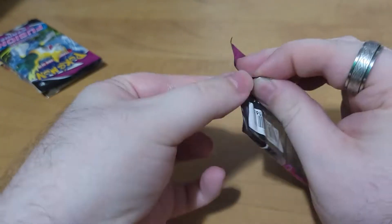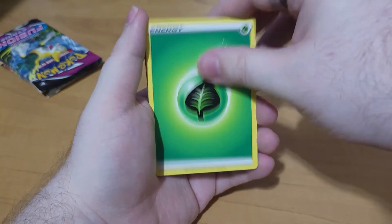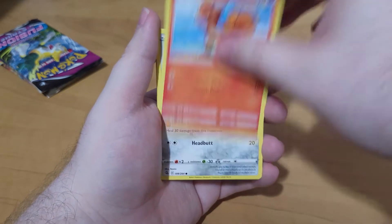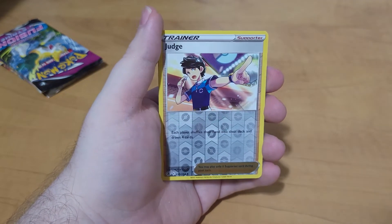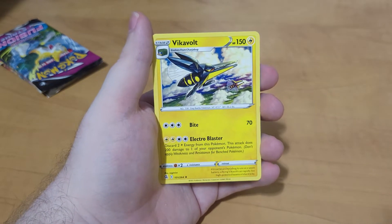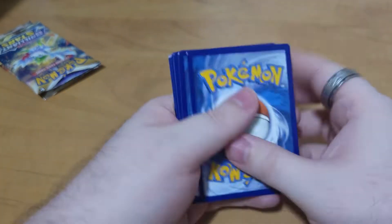Next Fusion Strike pack coming right up. We do four to the front again. Leaf Energy, Turtinator, Pukumu, Schoolgirl, Volpix, Meltan, Staryu, Toxil, Mawile, Judges as the reverse, and Vikavolt as the rare. Okay, so Fusion Strike is not being very good to me today. I guess it's one of those days.